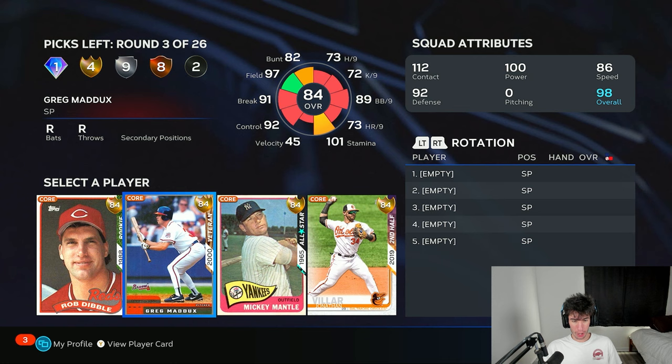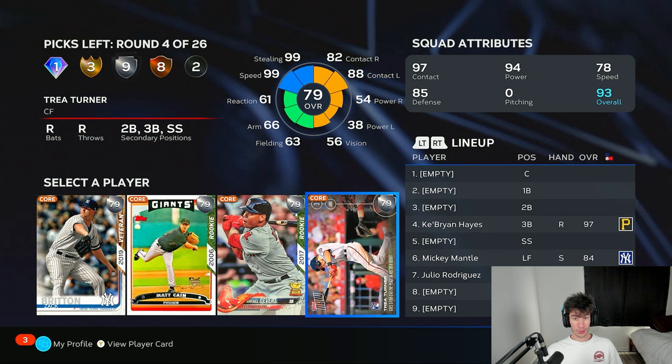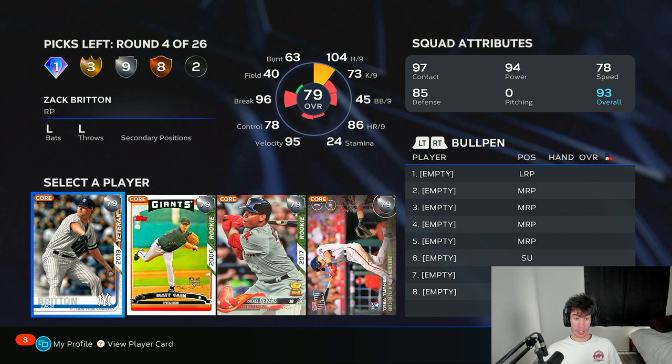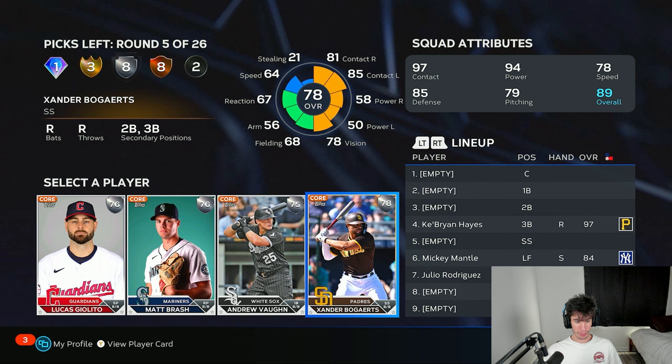I love Mickey Mantle's swing and Jonathan VR's swing — let's try Mickey Mantle as my left fielder. Trey Turner or Devers — I need a lefty, I don't have one yet. Zach Britton could be good because it would be nice to get some parallel XP for the pitching. I'm gonna go Zach Britton, and hopefully Rafael Devers pops up in a bench round or something.